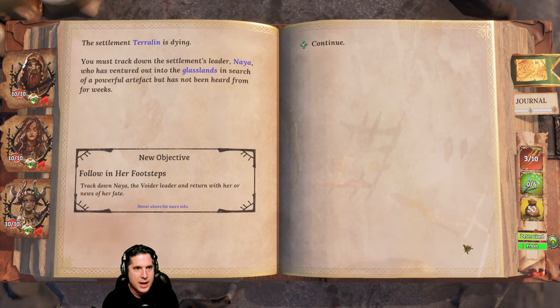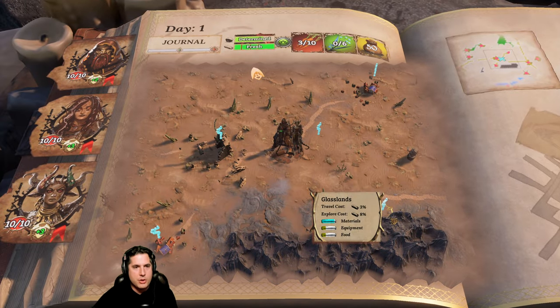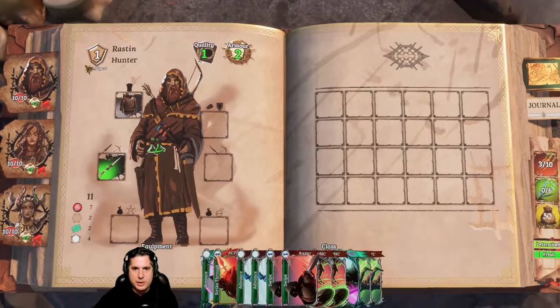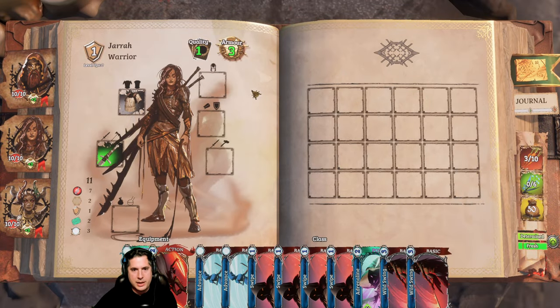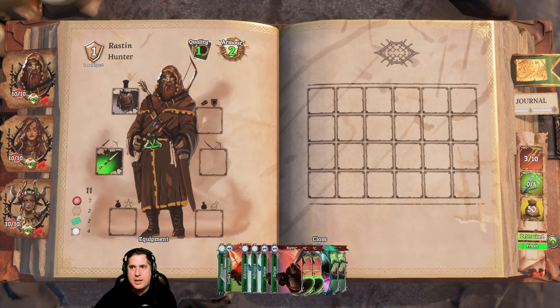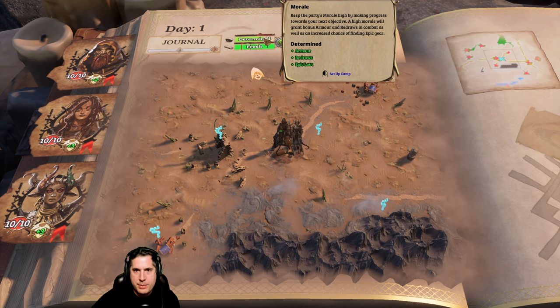The settlement of Turalyon is dying. We must track down the settlement's leader, Naya, who has ventured out into the grasslands in search of a powerful artifact but has not been heard from yet. Our objective is to follow in her footsteps and track her down. So these are our party members - if we click this we have access to their inventories. Once we start gaining items, we modify the cards in their hand. 'Determined' is our morale - the higher our morale, we get some epic bonuses.